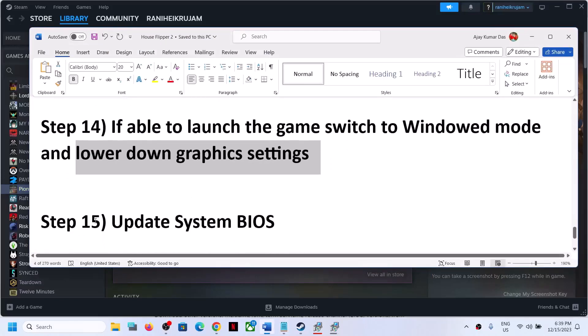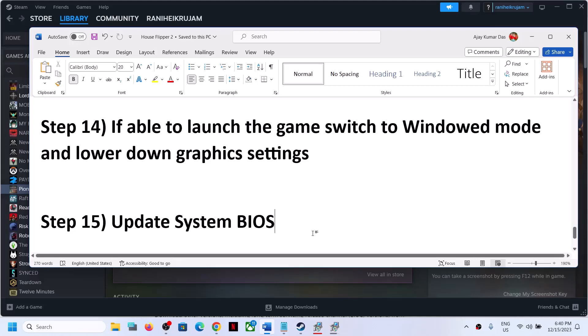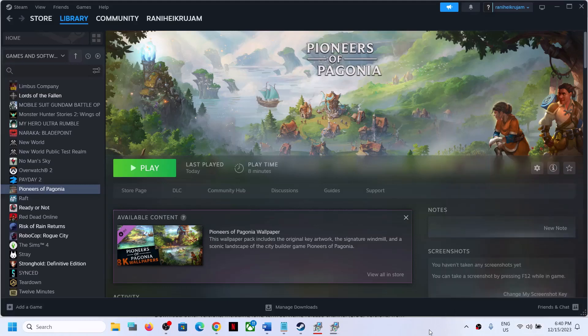The next step is to update the system BIOS. Go to your system manufacturer's website — if you have a Dell, go to Dell's website; Lenovo, go to Lenovo's; HP, go to HP's website. Select your model number and find the latest BIOS update available. Update the system BIOS. For laptops, make sure the battery is above 10% and the AC adapter is connected. During the BIOS update, your system will restart — do not unplug the power cable. After the update, log in and launch the game.